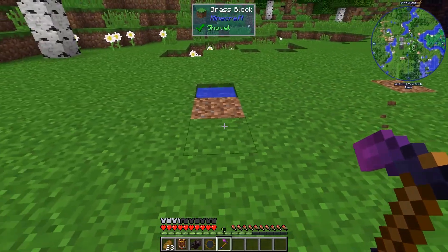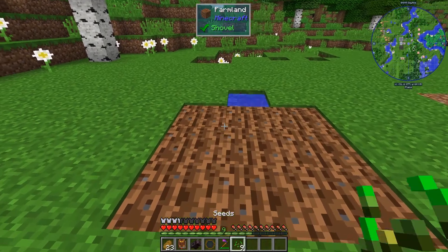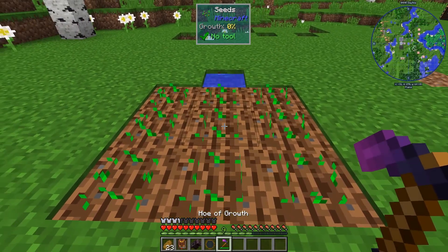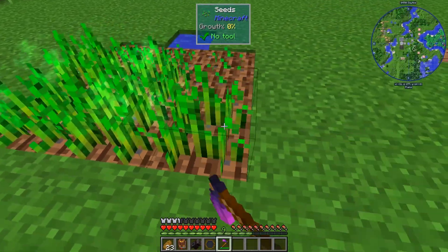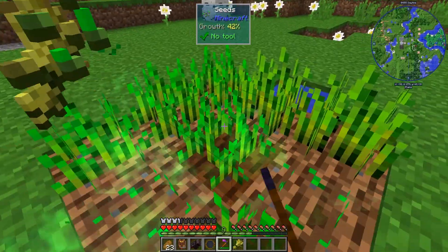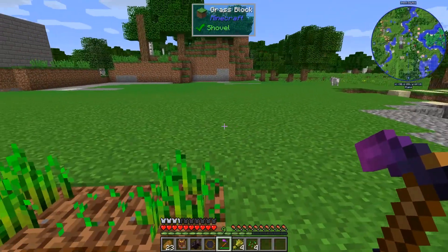When I right-click to till the ground, it'll till in a 3x3 area. So I can go ahead and plant these seeds over here. And now, if I right-click on them, it will grow them just as if I had bone meal. Obviously, this could cost durability, but I don't need any bone meal, so it's a very nice tool for that.